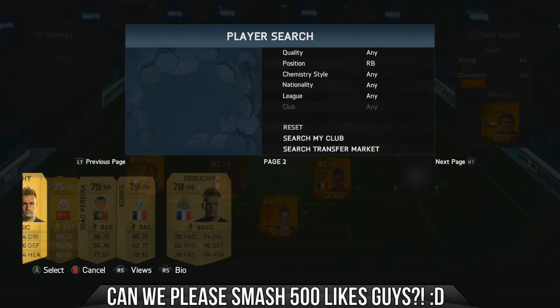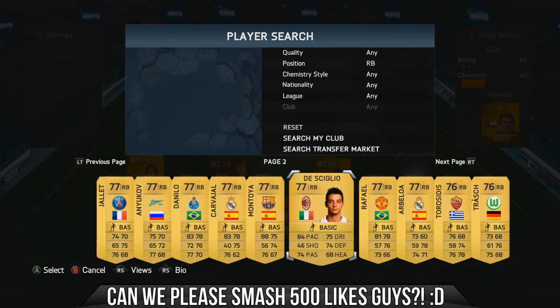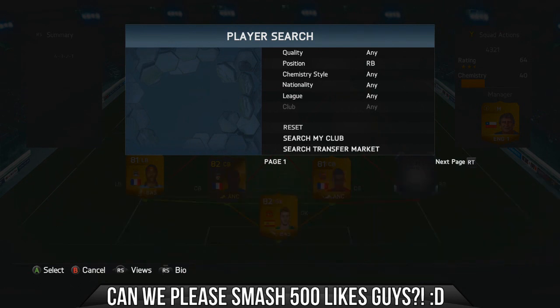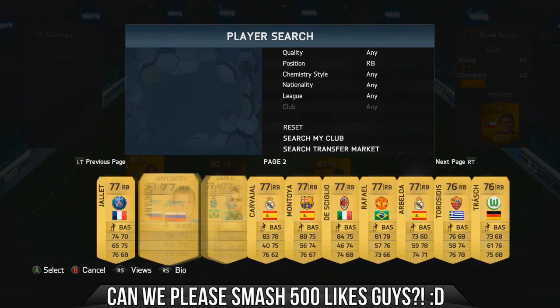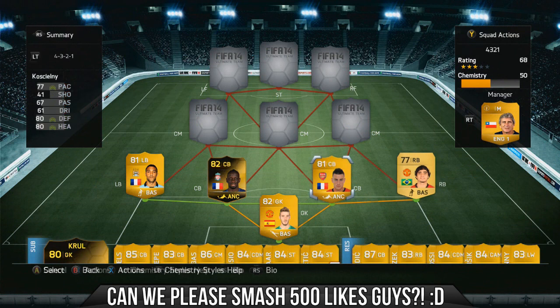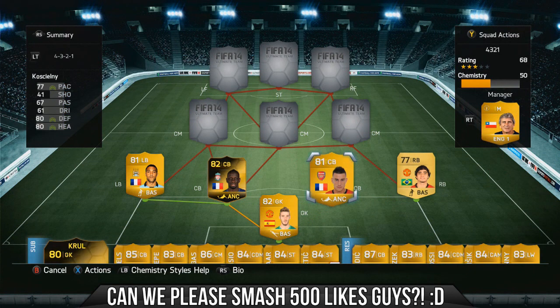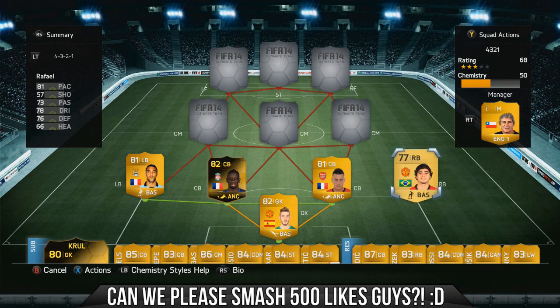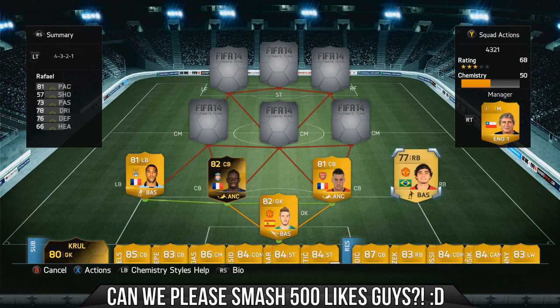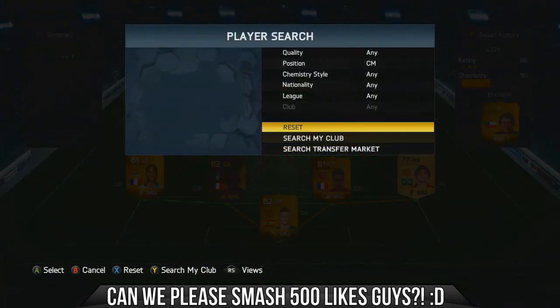At right back we have Raphael. I think he is quite important because of his link with the player you're going to see in a second. He's a really solid right back — if you do use Vidic, Smalling, or another Manchester United player, you can actually put any right back in and that won't be an issue. Raphael has 81 pace and is really good going forward with 78 dribbling.